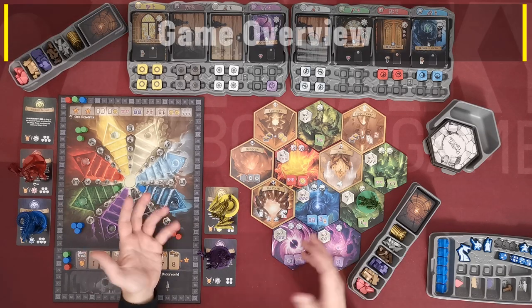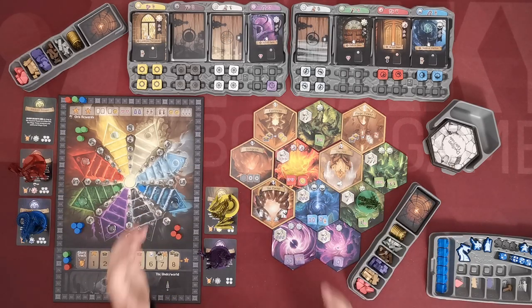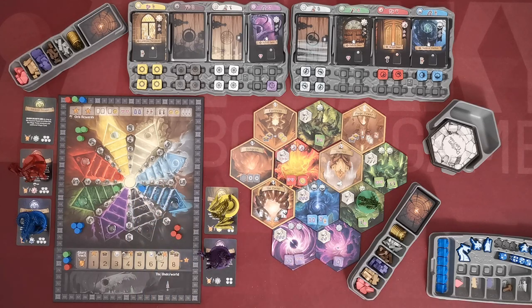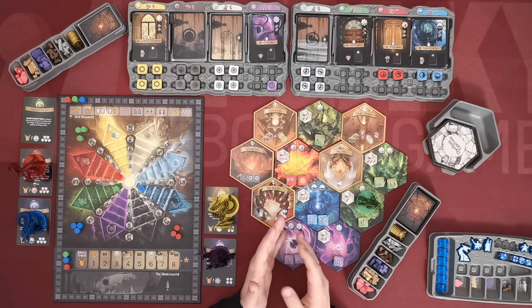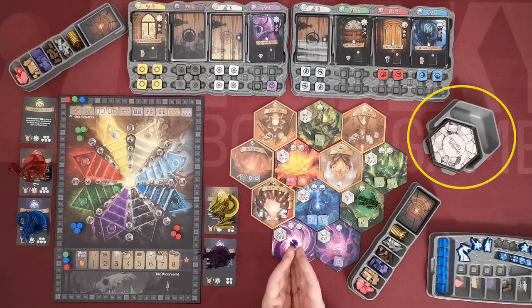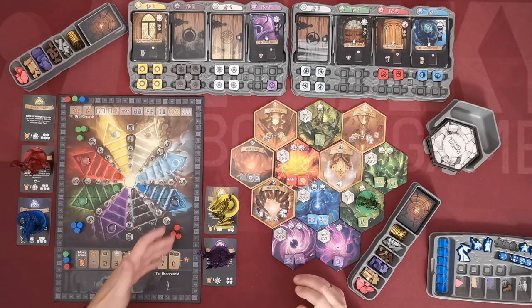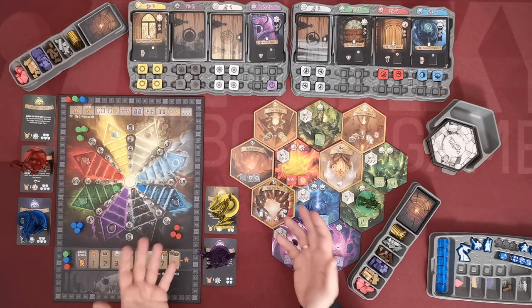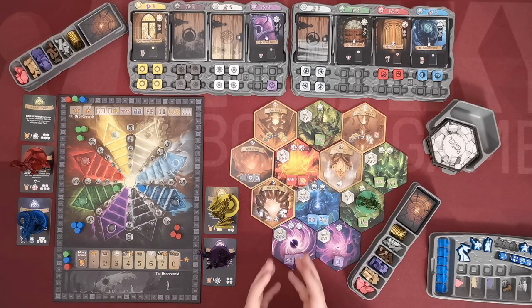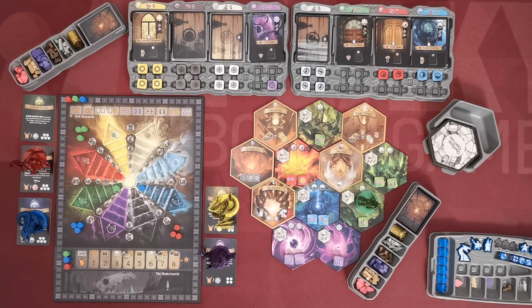In this game, players take turns performing specific actions starting with the first player and proceeding clockwise, and this continues until the end of the game is triggered. The first way the game ends is when the last tile is used to expand Eldervale. The second way is when one of the players has placed his sixth dwelling in Eldervale. In general players are trying to accumulate victory points, and the most important target is to relate what they are doing on the board to elements where they are mostly powerful.